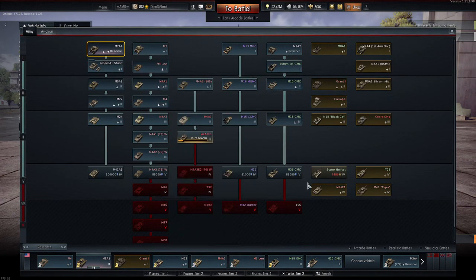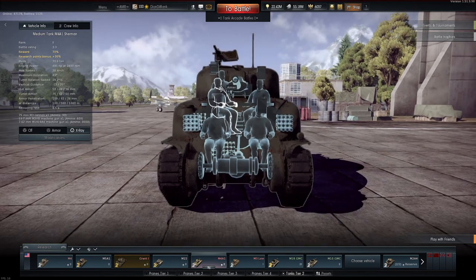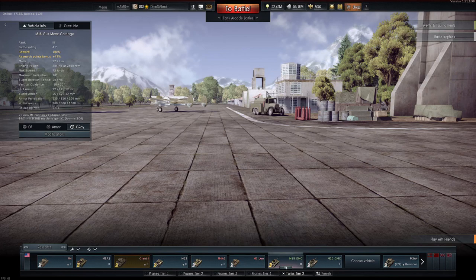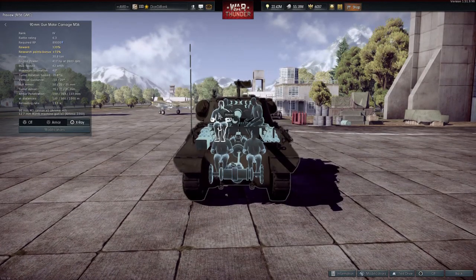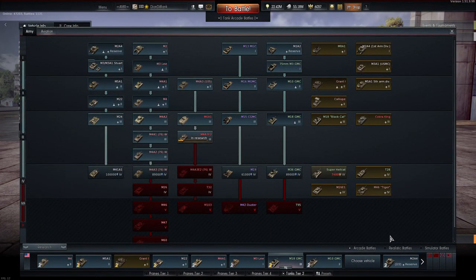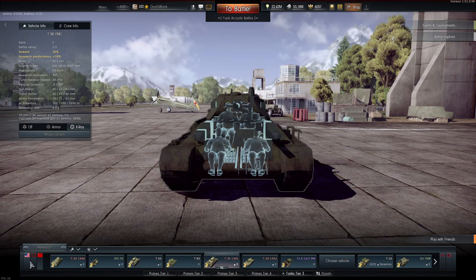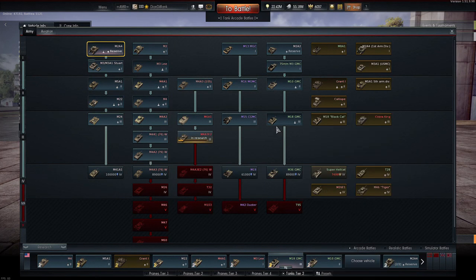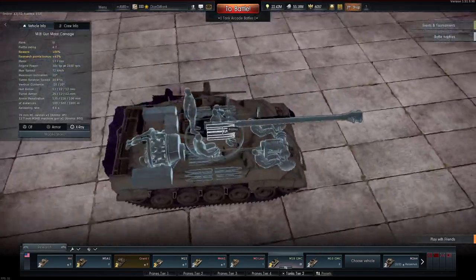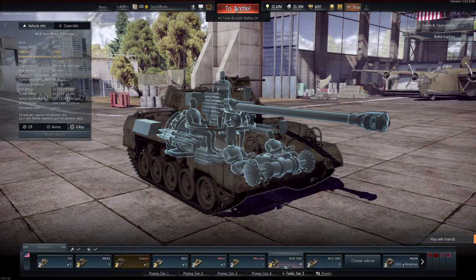From the M4A1 onwards and the M36 GMC onwards, the American aimer switches to the right-hand side of the turret, so you have to aim on the left-hand side in a head-on confrontation. Same with tank destroyers — the M18's aimer is on the left, but from the M36 onwards he's on the right. For Germans and Russians it's always left-hand side no matter the tier; for Americans it switches at the M4A1 and M36. That's not too difficult to learn, and it's the most critical thing you need to know when going up against enemies.